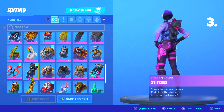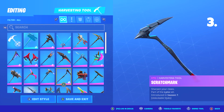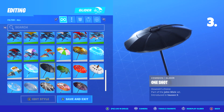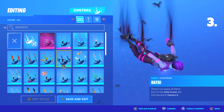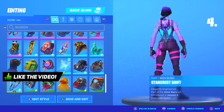For the third skin combo, for the backbling I chose Stitches, part of Season 7, purchasable from the item shop. For the pickaxe, I chose Scratch Mark, part of Season 7's Battle Pass, original version. For the glider, I chose the One-Shot Umbrella — part of the John Wick's Bounty game mode; if you won a match in that mode, you could unlock it. And lastly, for the contrail, I chose Bats, part of Season 6's Battle Pass.